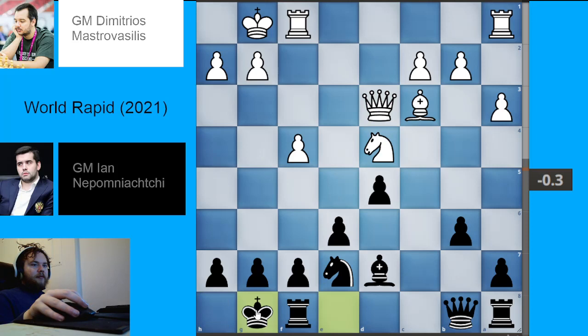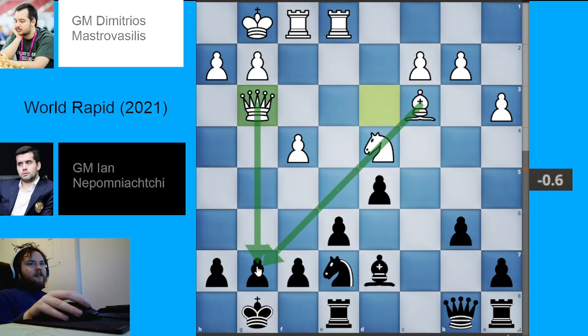White is down a pawn and is going to try to get an attack as compensation. Knight takes bishop, queen takes bishop, castle kingside — get the king to safety because white is going to come roaring forward. We have rook to e1 getting the last piece into play. It's very important to try to use all your pieces when you attack; there are very few exceptions to that. Black plays rook to e8, and the purpose of rook to e8 will actually be revealed very soon.